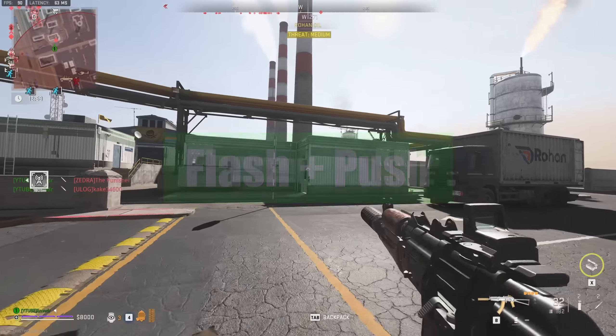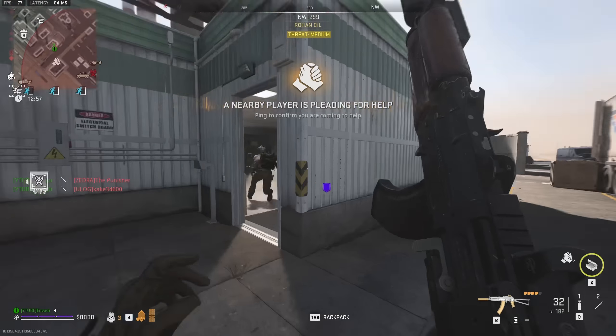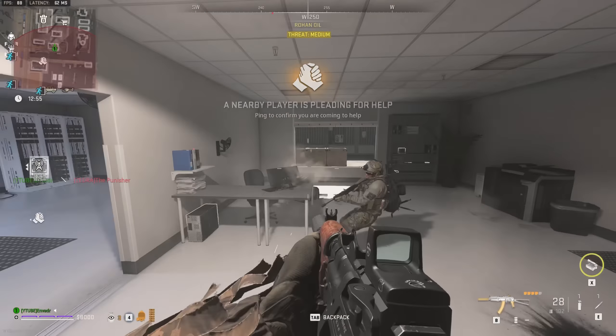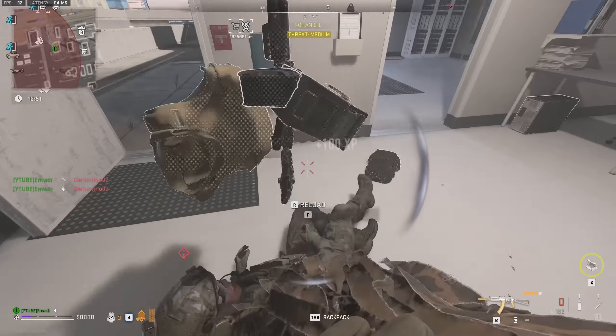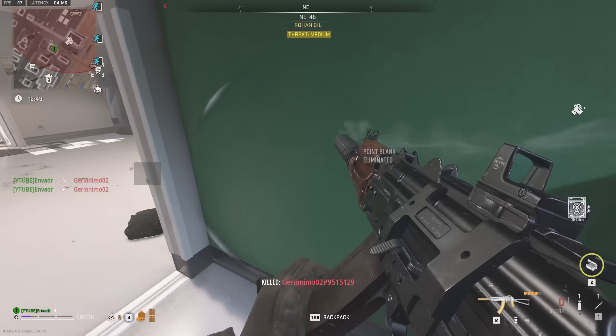One guy is down and the other two teammates are on the other side of the street. From their perspective, I am not within the range of the UAV, which makes them think they are safe. I can easily catch one of them rotating back to help their teammate and kill them. Divide and conquer.